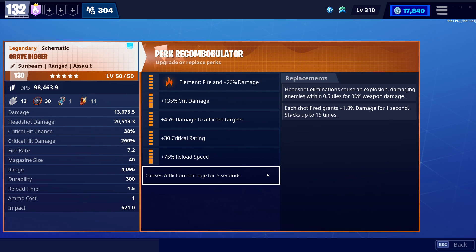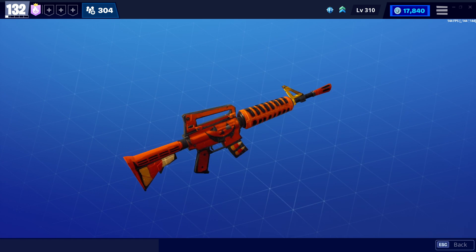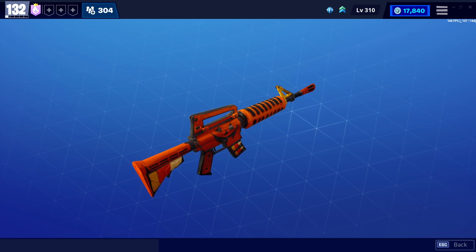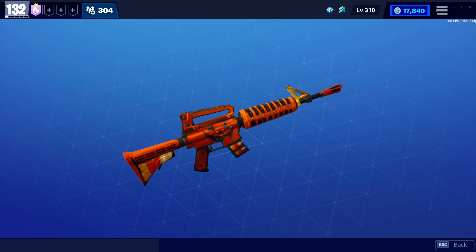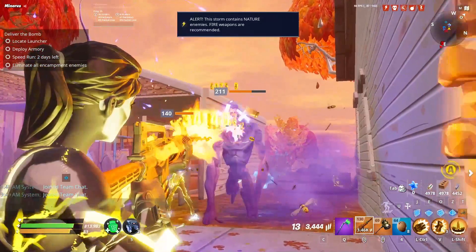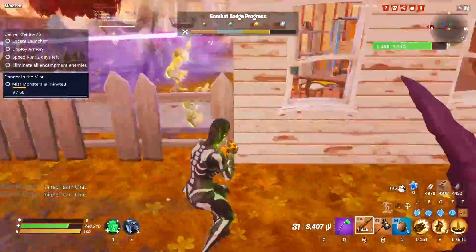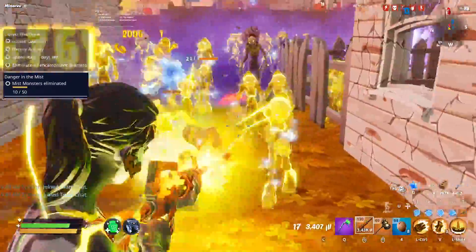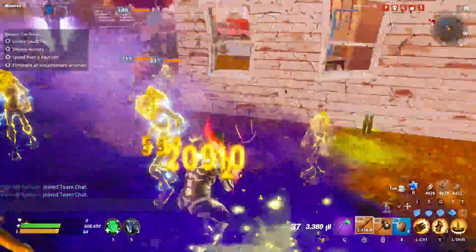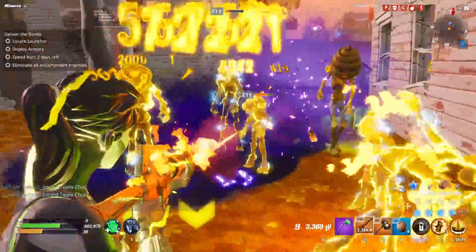I feel like the Gravedigger is deserving of a special six perk. I know it's not a Founder's weapon, and I know they've never really done this for any weapon I can think of off the top of my head. But giving this special weapon a special six perk would make sense, because this was their Halloween weapon. It's essentially the normal Breacher AR before you turn it into a Siegebreaker, and it's got a special aesthetic. Players covet this weapon — if you've ever been to Stonewood or played this game for zero minutes and talked to any other player, you know what the Gravedigger is. It has this aura in the community.